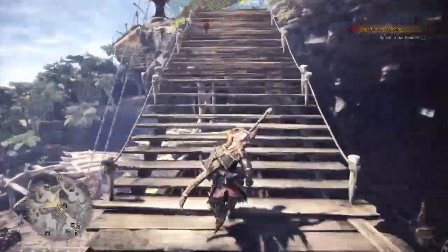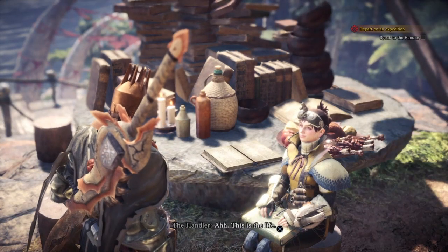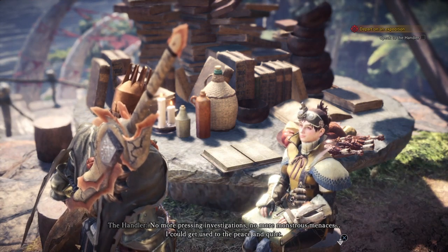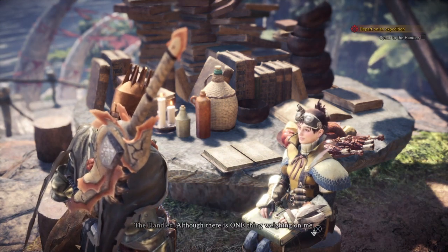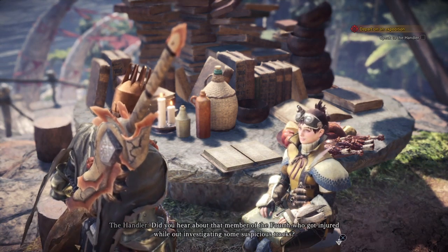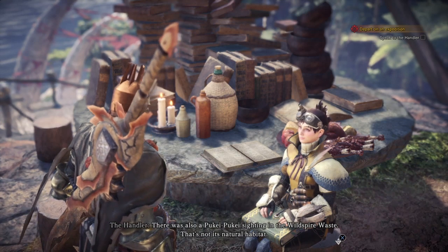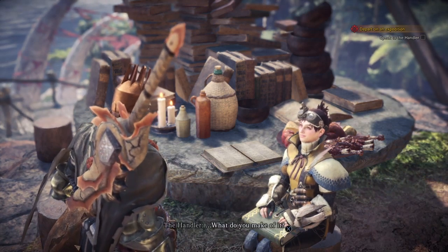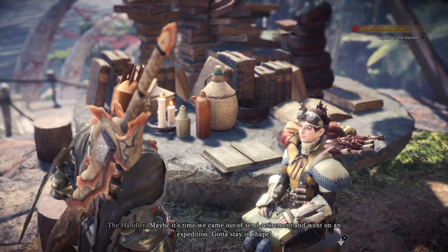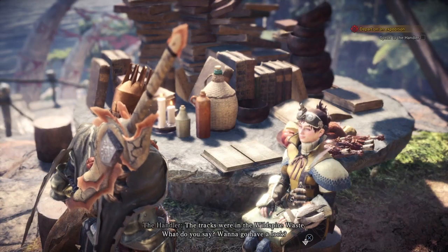Let's talk to the handler to see what she wants. She says this is the life — no more pressing investigations, no more monstrous menaces. Although there is one thing — a member of the Fourth got injured while out investigating some suspicious tracks, and there was a Pukei-Pukei sighting in the Wildfire Waste, which is not a natural habitat. Maybe it's time to come out of semi-retirement and go on an expedition.